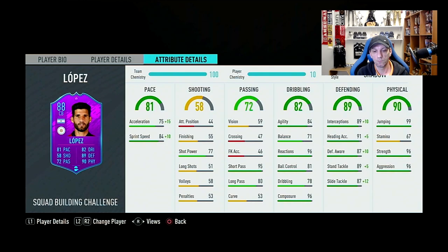His overall pace is 81 — with 75 acceleration and 84 sprint speed. Having acceleration so far behind sprint speed is something I'm really against, so that's why we apply the Shadow chemistry style, and we get acceleration up to 90 and sprint speed to 94. So they're very close now, which looks a lot better.